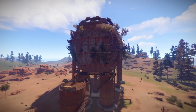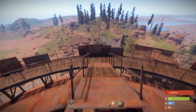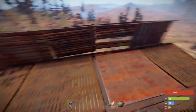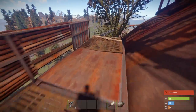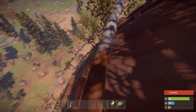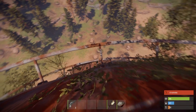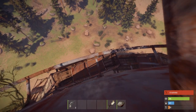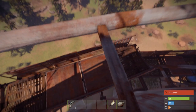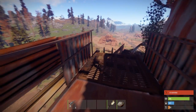Getting up was easy, but how do I get down? Well, I have the answer for this as well. First of all, go down these stairs, then these ones, and then this one. Next, proceed onto this metal pipe and watch carefully. Fall down behind the metal pipe, and while falling, make sure to hit these two metal pipes sticking out of the Dome. Next, fall onto this part of the catwalk and climb down the ladder.